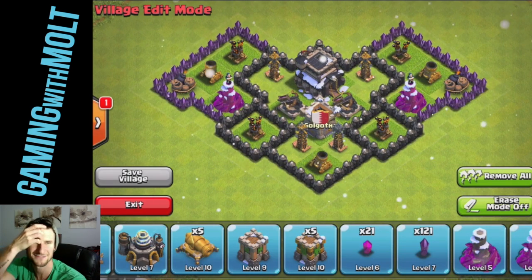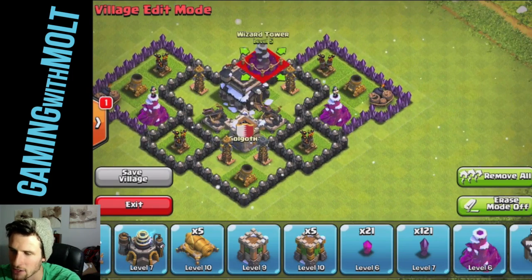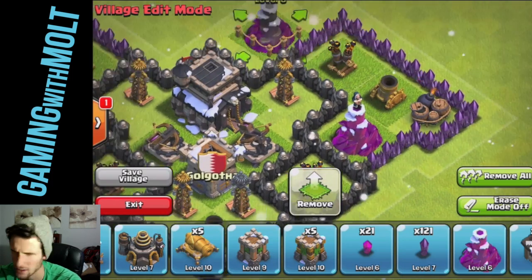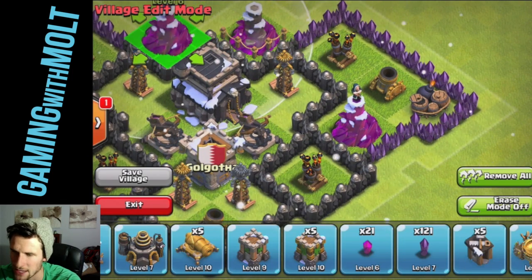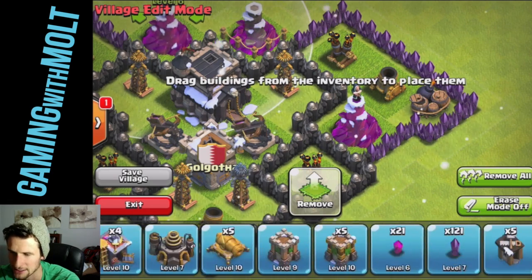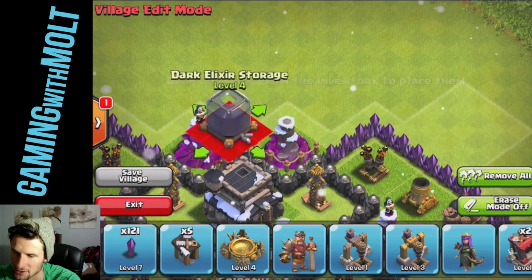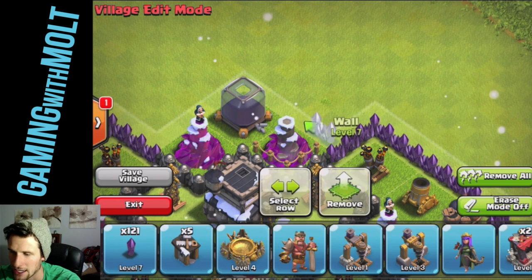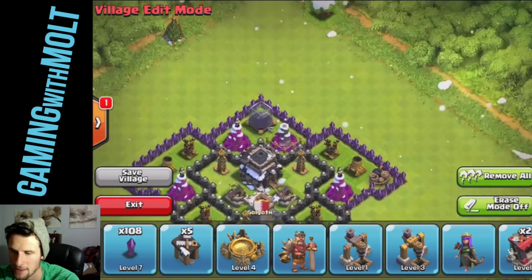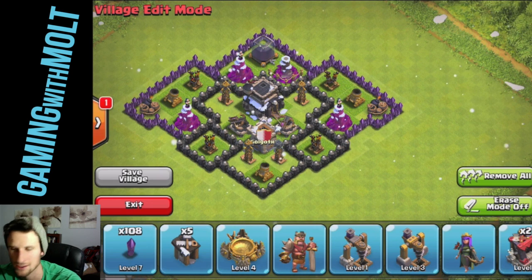I didn't know that when I was making it. So now in the back, guys — I've noticed a lot of Hog Rider attacks at this level. So I'm keeping my Wizards together in the back of the base to help protect against that, and really just mass troops from the top of the base, because you tend to get that a lot and I'm not trying to deal with it. So you have that little arc of Wizards in the back, which is awesome.